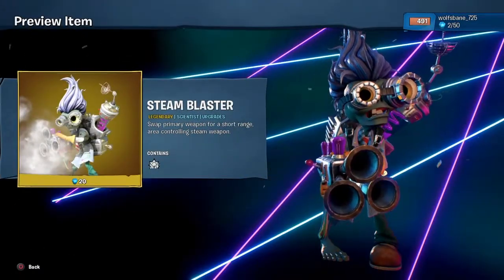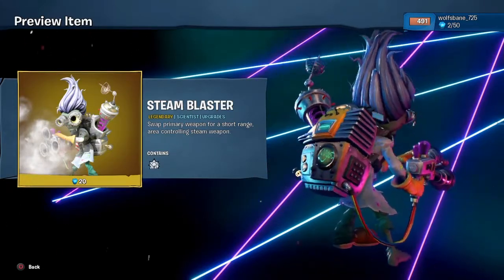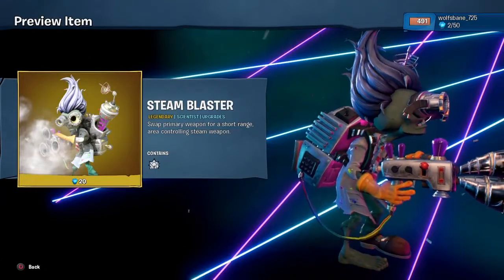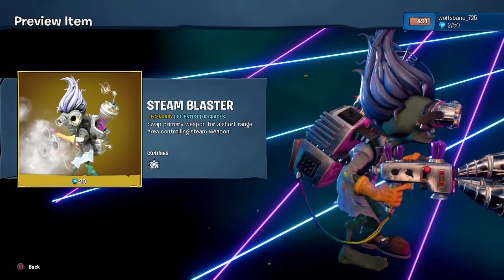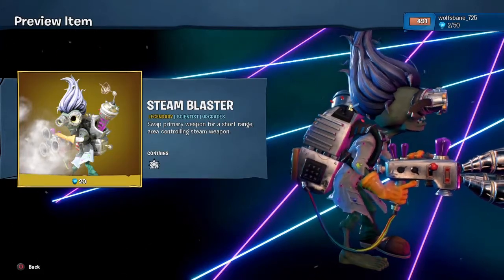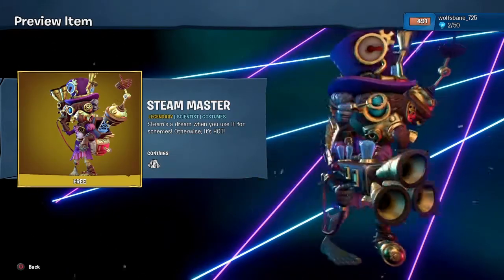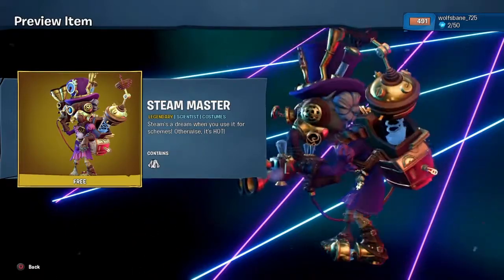Steam Blaster — this is what I'm going to be doing a showcase of. Pretty much at the end of the month I'll be getting the skin as well. I haven't seen it yet though — it says 'swap primary weapon for a short-range area-controlling steam weapon.' Does it heal or damage, or does it do both at the same time? If it does both, that'll be amazing — I want that so much. And Steam Master — he looks so sick, all this steampunk stuff. I love that, and it's free.